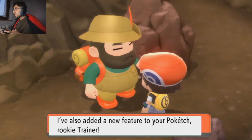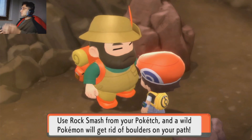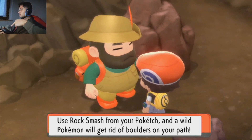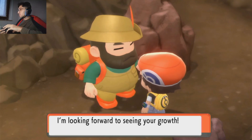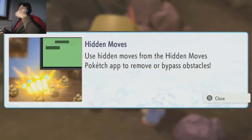I've also added a new feature to your Poketch, Rookie Trainer — it's the Hidden Moves app. Use Rock Smash from your Poketch and a wild Pokemon will get rid of boulders on your path. But to use this hidden move in the field, you'll first need a Gym Badge from Aurobrook City. I'm looking forward to seeing your growth. Indemove — use Indemove from the Poketch app to remove or bypass obstacles.